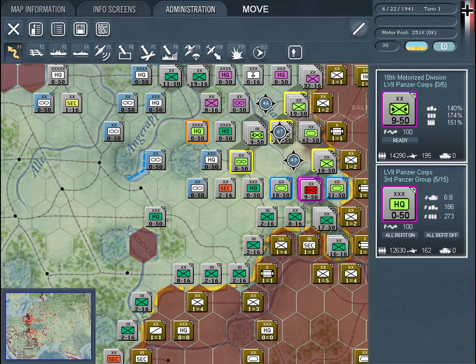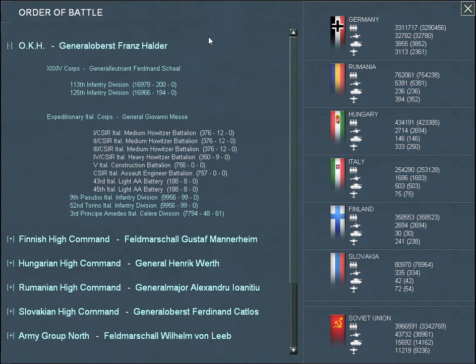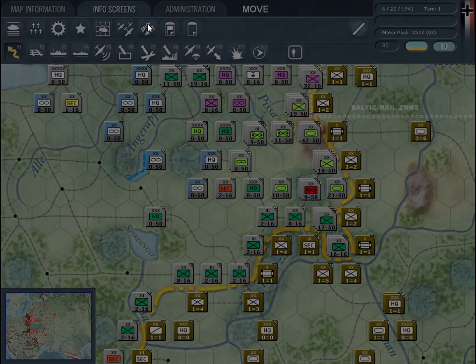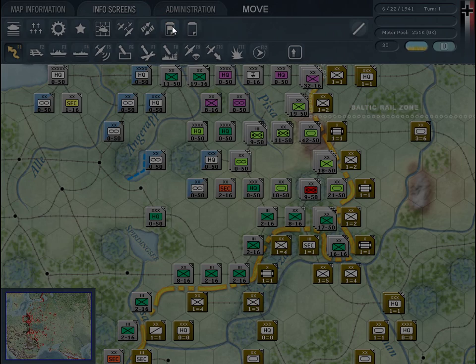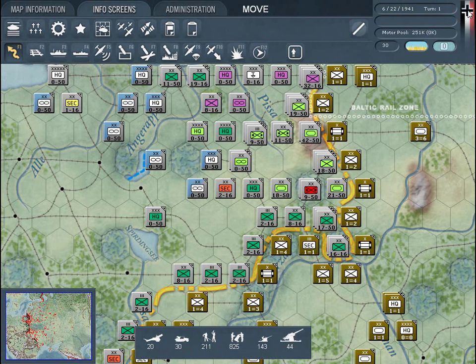The interface provides many easy-to-access information screens, such as the Order of Battle screen and the Reinforcement and Withdrawal screen. The Commander's Report is a series of screens that provides unlimited information on your units, leaders, and the weapons that comprise them. In addition, there are many tools to provide information about the situation on the map.